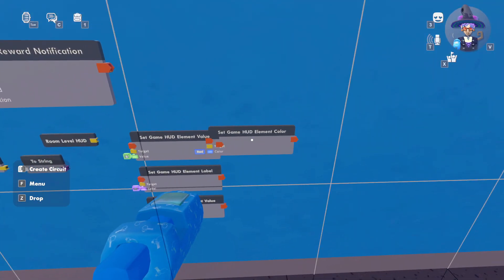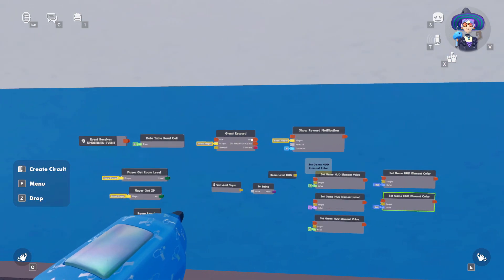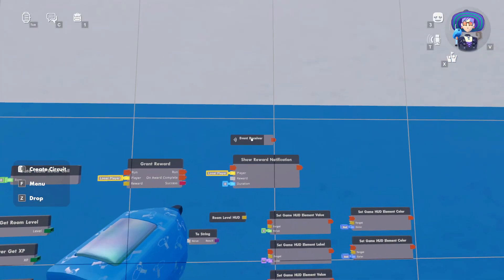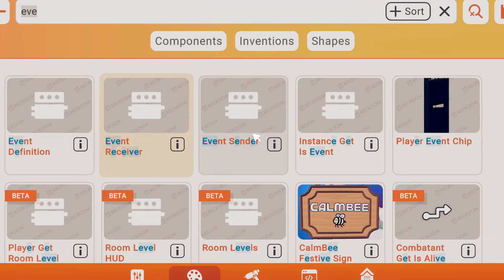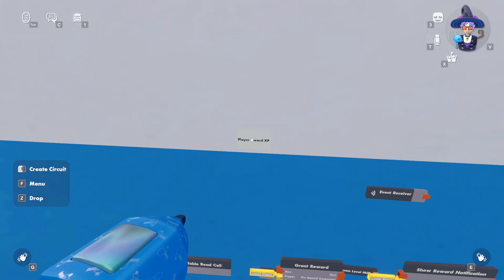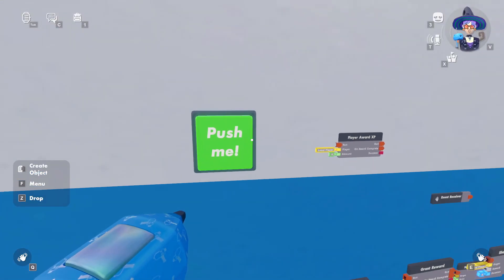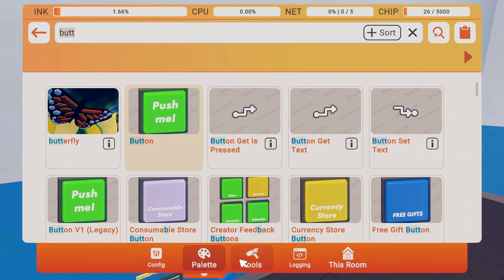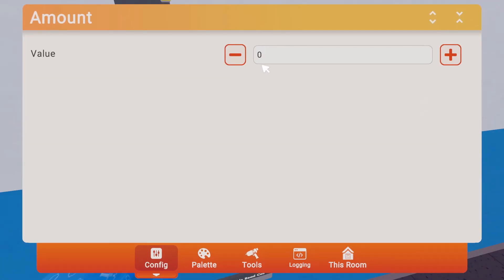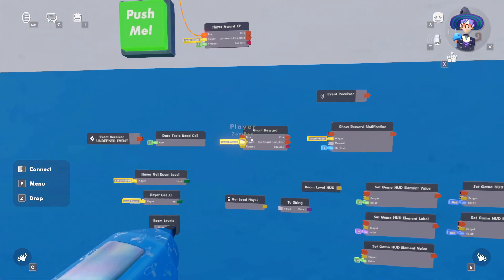Let's get a little fancy and add some color — we'll use set HUD color elements and add two of those. We'll also want one more event receiver and a player award XP chip, because that's how we'll grant XP. Obviously in a PvP game or a bigger setup you'd link that differently, but for this example every time I press a button we're going to award one XP.